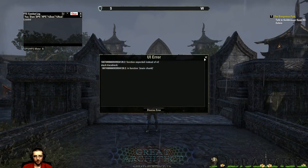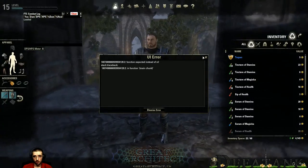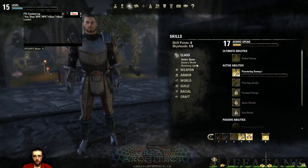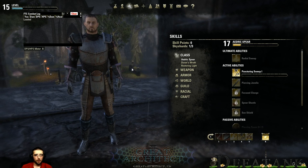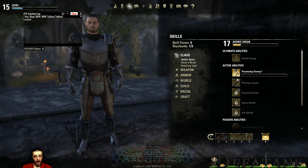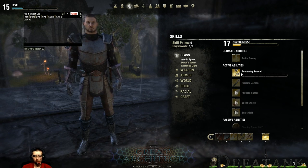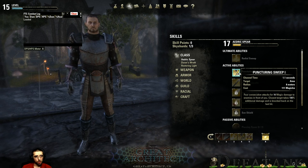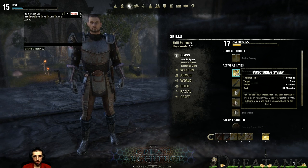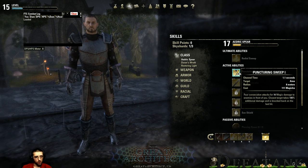When this video is available on YouTube, there will be timestamps so you can jump right to any specific section you want. Now we've got my Templar — he's level 15, also on PTS. We're starting in the Aedric Spear line. First active ability is Puncturing Strikes: four consecutive attacks that damage enemies in front of you, with the closest target taking additional damage and being knocked back. Morphs: increased crit hit chance versus low HP enemies, or damage dealt in a larger cone hitting more enemies.